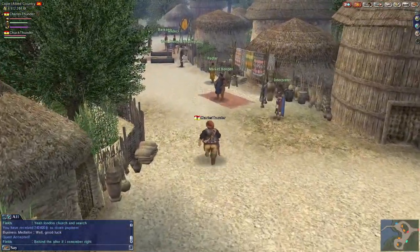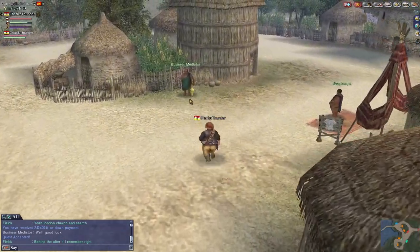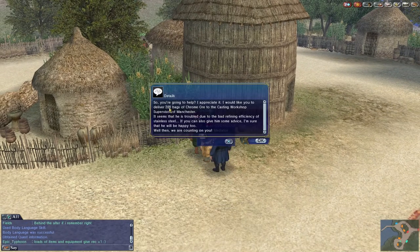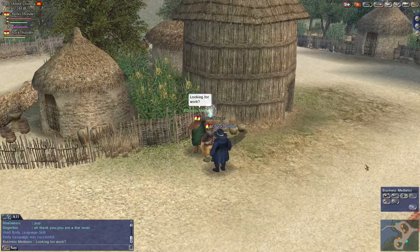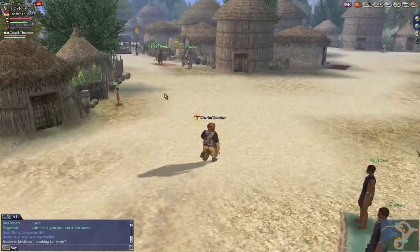Your quest requires some extra clicking from the Business Mediator. After you've accepted the quest, go to the Business Mediator again. He says: 'I would like you to deliver 200 bags of chrome ore to the Casting Workshop Supervisor in Manchester' - that's up in London. There's trouble due to bad refining and efficiency of the stainless steel. You could also give him some advice. So you don't need to talk to him anymore after that. You would need to buy chrome ore from the Market Keeper.